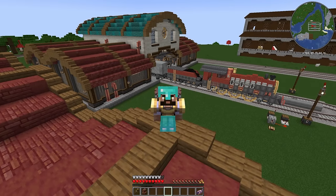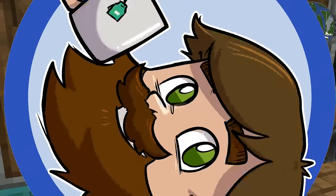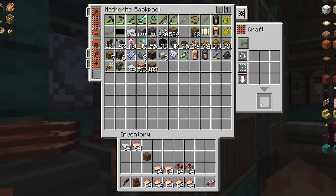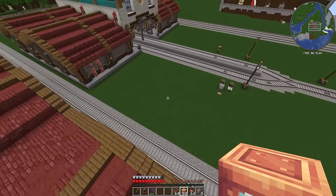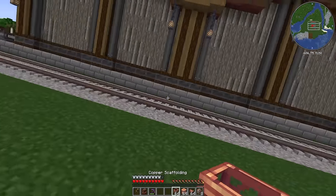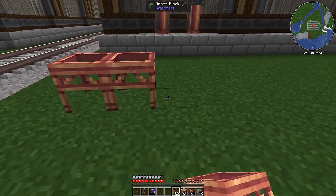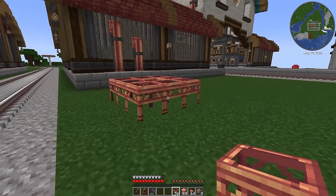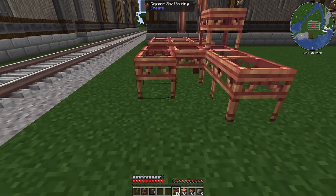But that leads me to another problem - to do that, I need lots and lots of fluid tanks and I don't have any at the moment. But it's okay, I think we can solve this. To the airship! A few minutes later and I've got loads of the fluid tanks, as well as hopefully everything else I'm going to need. I think the first thing I'm going to do is just work out where I want the tanks. We're going to do three by three tanks, so they're going to be as big as they can possibly be.